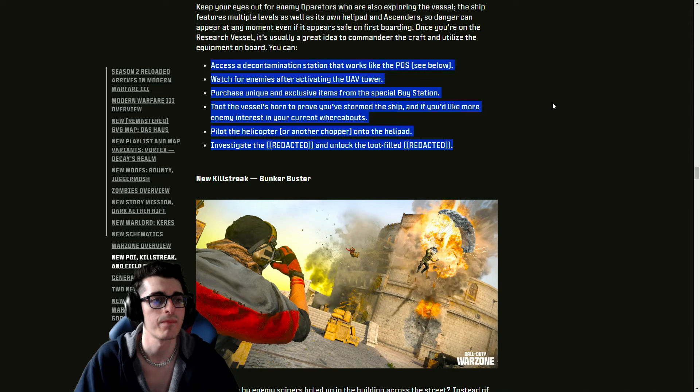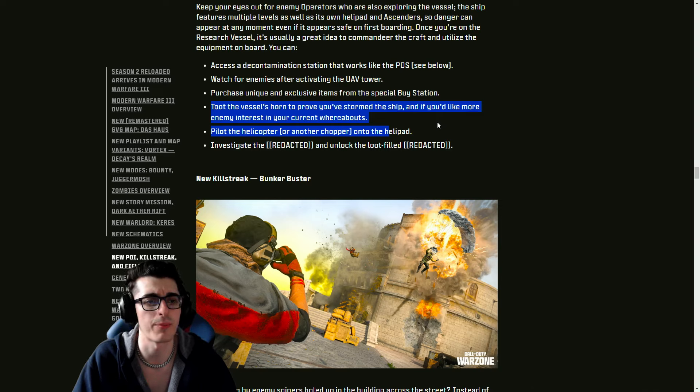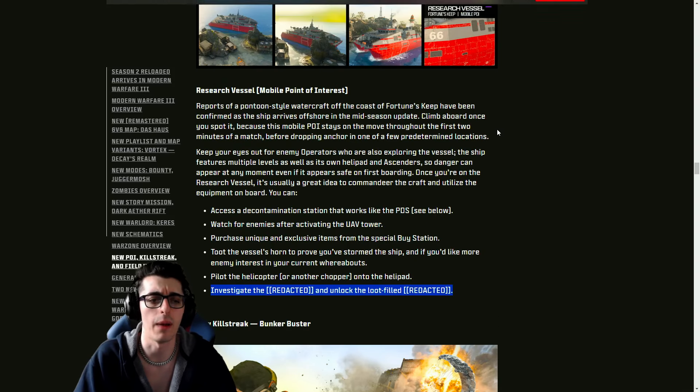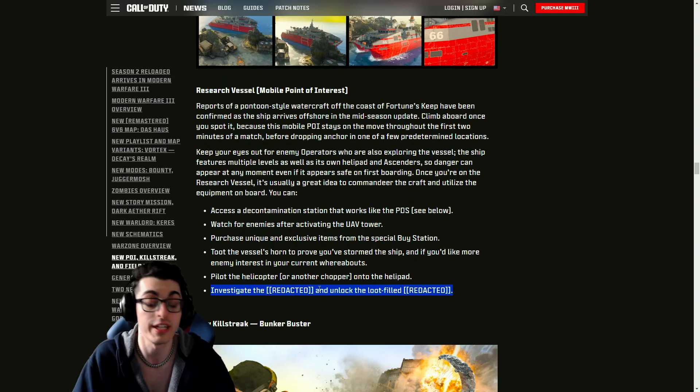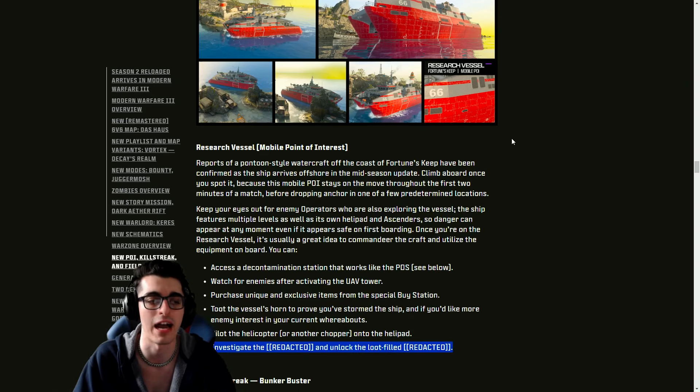Things you can find aboard the ship: a decontamination station that works like the PDS, a UAV tower to watch for enemies, a special buy station with unique and exclusive items. You can sound the vessel's horn to signal you've stormed the ship, or pilot a helicopter onto the helipad for more enemy interest. Investigate the redacted area to unlock a loot-filled redacted — there appears to be a secret room or Easter egg quest on this new point of interest.